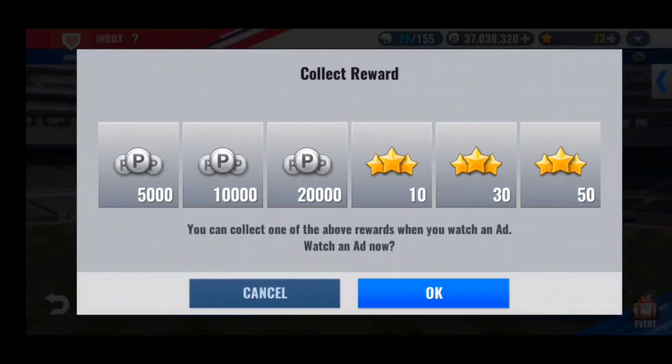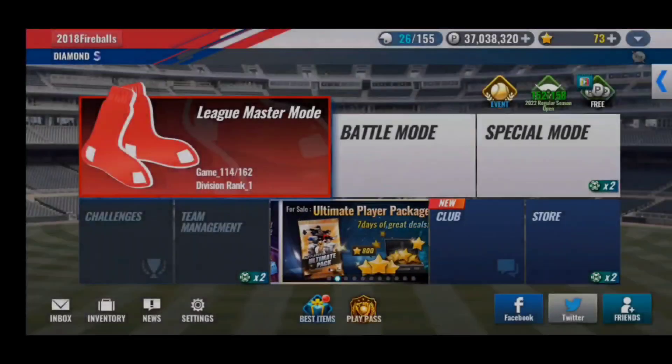To earn free stars from this, just click on add reward, click OK, and watch an advertisement for 30 seconds. You then have a chance of earning points or free stars from watching the ad. It's really simple — probably the easiest way to earn free stars — and it only takes 30 seconds out of your day. Make sure you check this every day, one hour after the game refreshes.